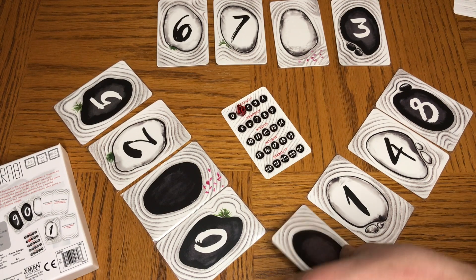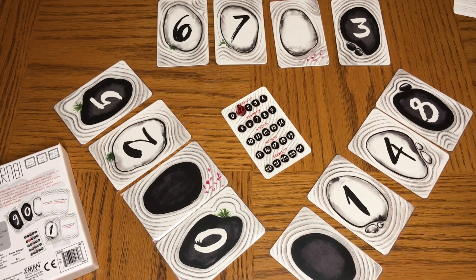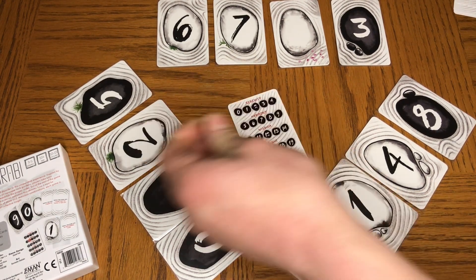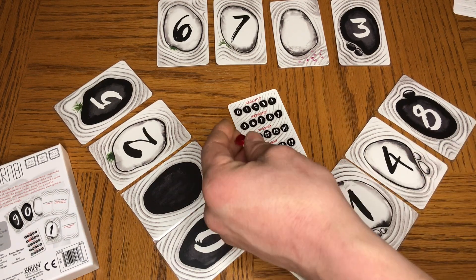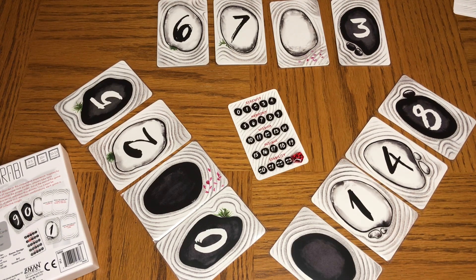You're not allowed to show anyone the backs of your cards - that's supposed to be a secret. There are some table talk rules; basically you aren't allowed to talk about the restrictions at all. You win as long as you can get all the numbers in order from zero to eight. With five players it would be zero to nine. As long as you complete that within 24 turns, you win the game. Otherwise you lose.